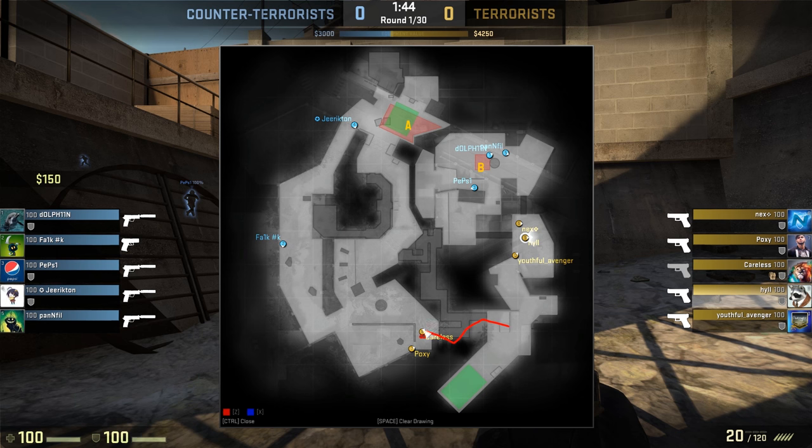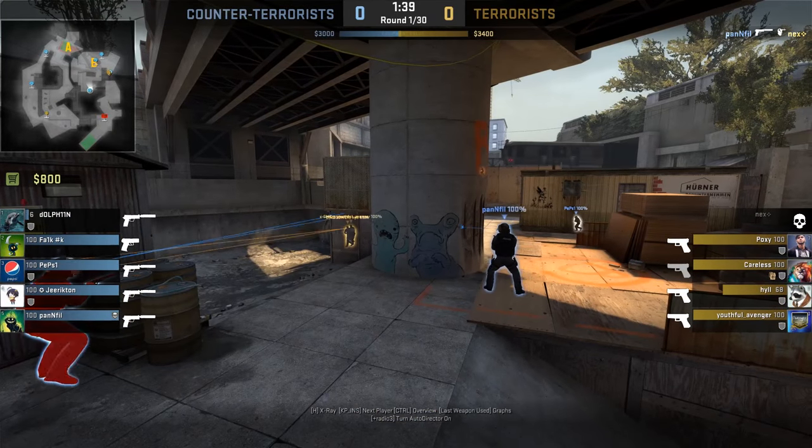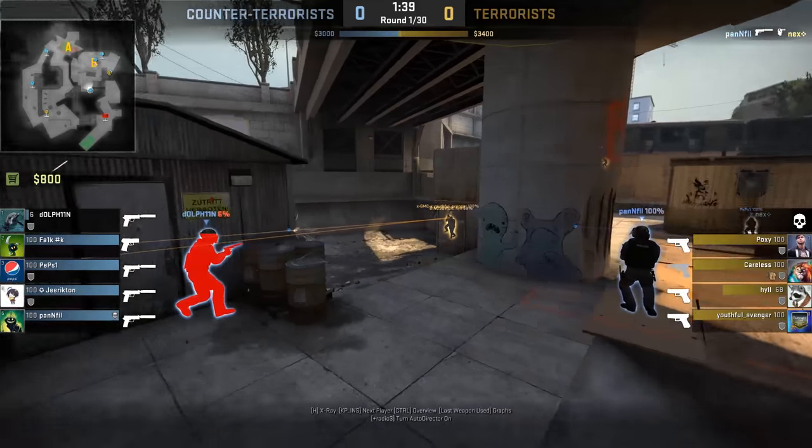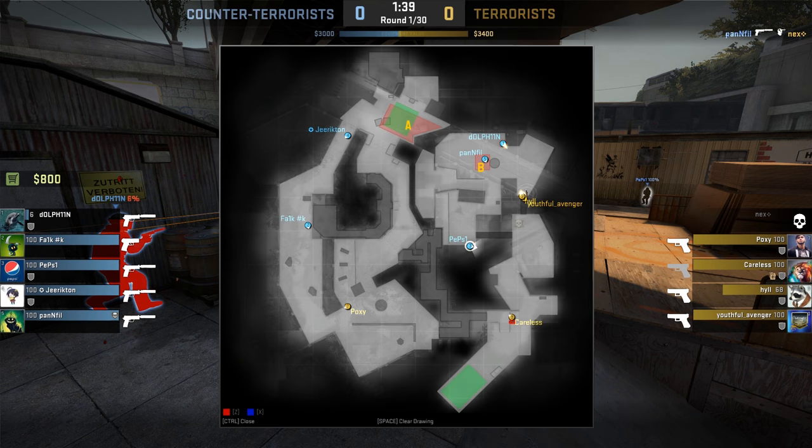Generally on Overpass you'll have three players playing at bomb site B. But notice on the CT side there are actually three players pushed hard into the site, with one of them starting to flank - that's the one who eventually knifes him - instead of one player playing balcony. They have hard stacked at bomb site B. You can't really predict that, but sometimes it's just not a good idea to charge into bomb site B. The bomb carrier tried to rotate back but it was a little bit too late.